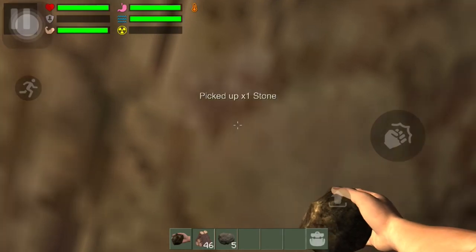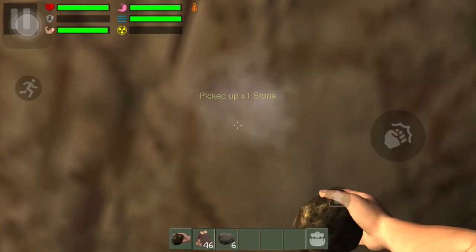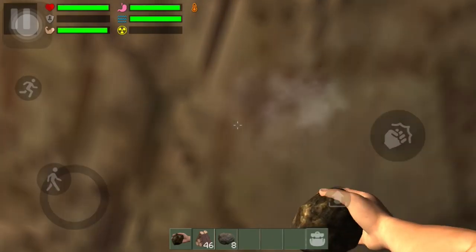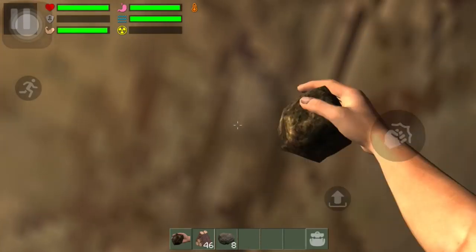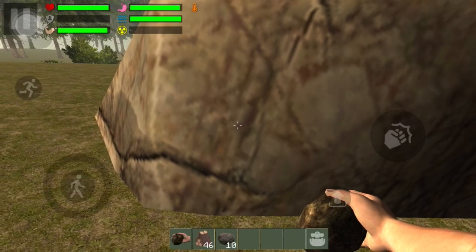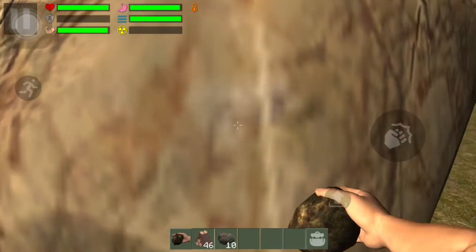If you look at the top left of the screen, you can see my health bar, my armor — I never knew they had armor — my strength which goes down the more I bang on things, my hunger, my thirst, the radiation, and the temperature. Right now I'm kind of warm, that's why it's orange. The HUD shows you everything you have — I have 46 pieces of logs and 10 pieces of stone.